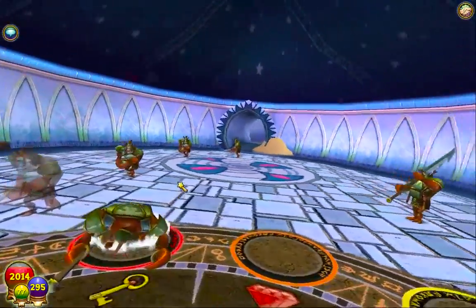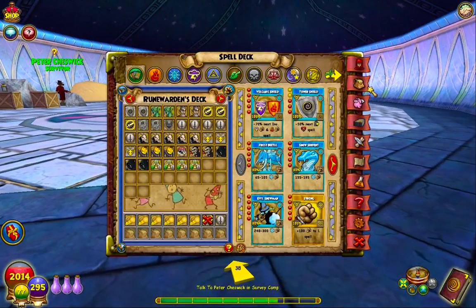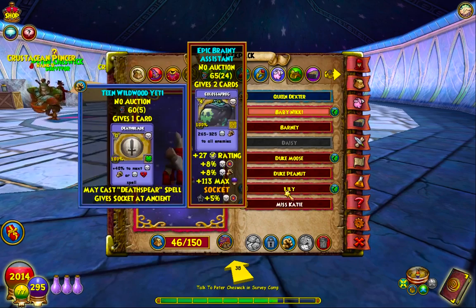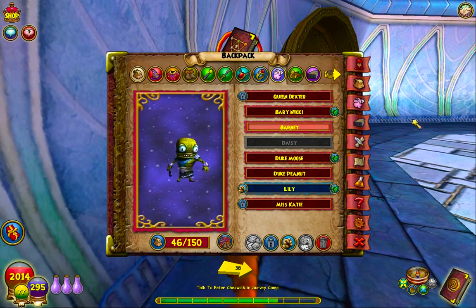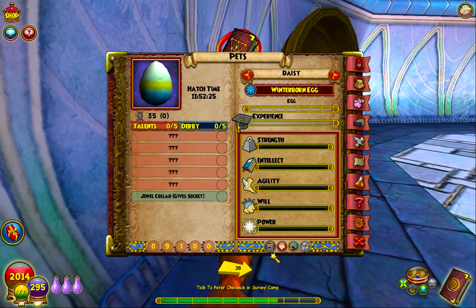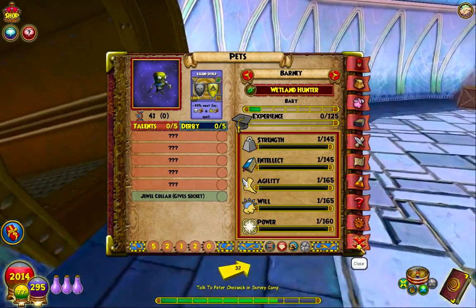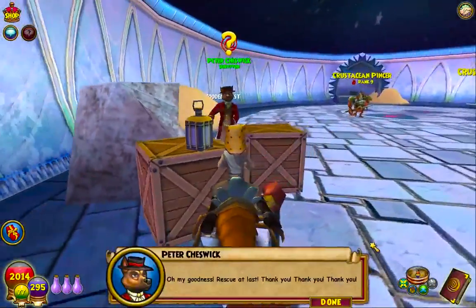As you guys can see, I have my Yeti pet equipped — that's my mistake, I did not mean to have him equipped. Let's switch back to our favorite little pet, Lily — another polar fox that I got. And where's Barney? There he is — he's an interesting little fella. His talents aren't very good on the back, but he has decent talents. Not the best either, but cool pet though. Never seen this guy before.